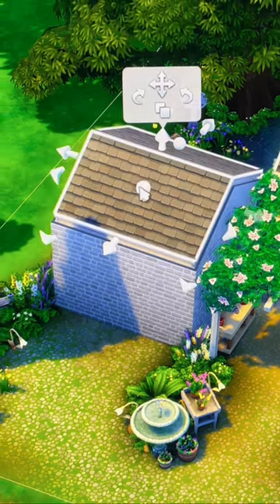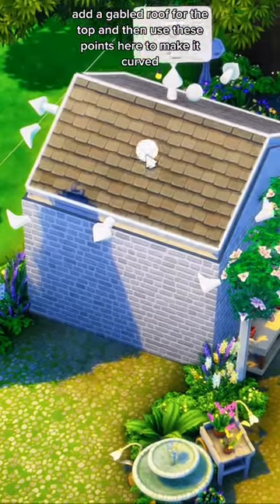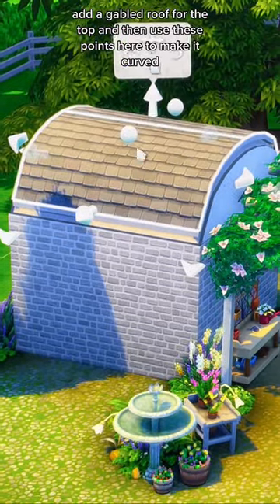We're going to do something fun with that later. Add a gabled roof for the top and then use these points here to make it curved.